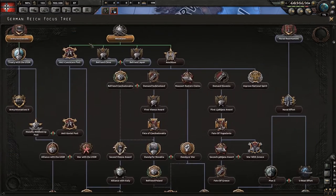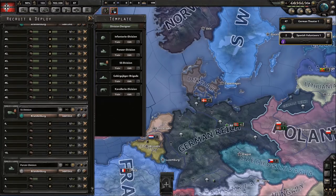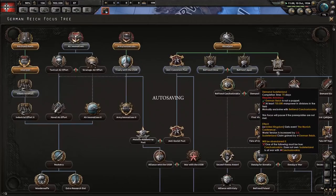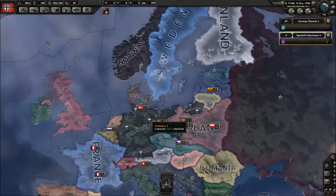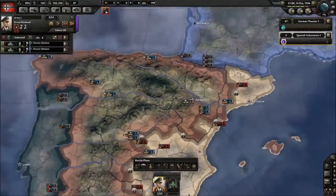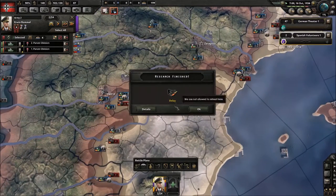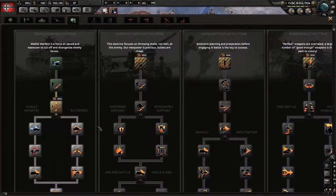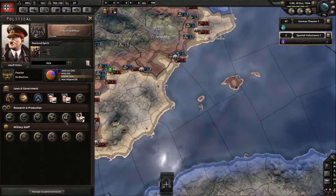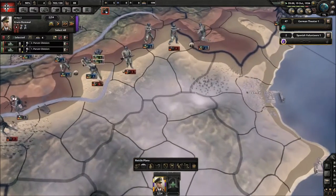I should probably do Anschluss now — 1.65 million, I should be under one million. Why am I not able to do this? Let's do another focus because this one isn't bad. We have Madrid this early — not super weird but still. They can't really win once they lose Madrid; the only way for Republicans to win is if they're very very lucky.